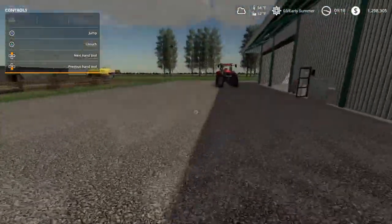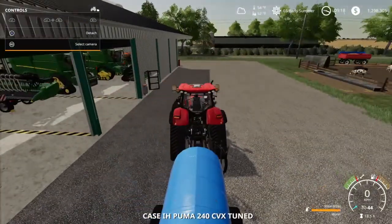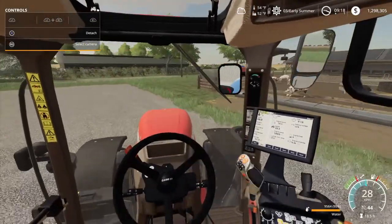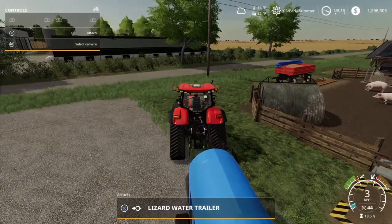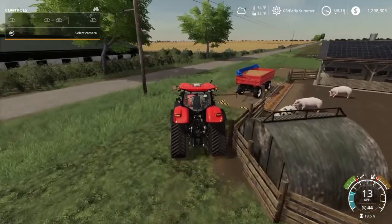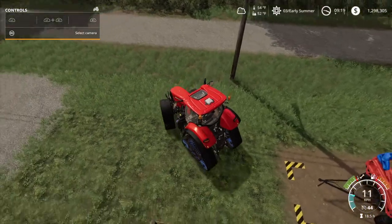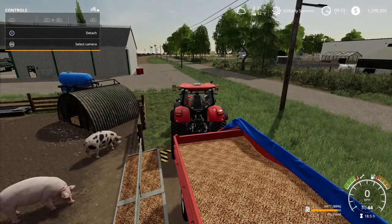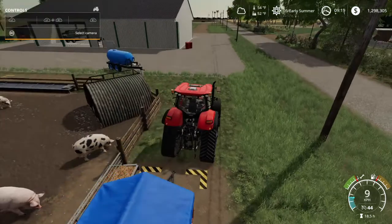I've got my pig food over here, so I'll get back to my tractor. This is kind of my workhorse tractor — I kind of love this thing. I like getting in it and driving around, you know, the cockpit view. Let's go feed the pigs real quick while I'm here. I don't know if you guys like it, if you think it's got a lot to do — I still got a lot more to experiment with and play around with.